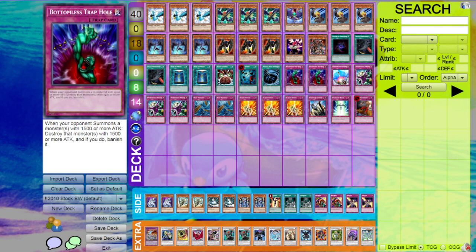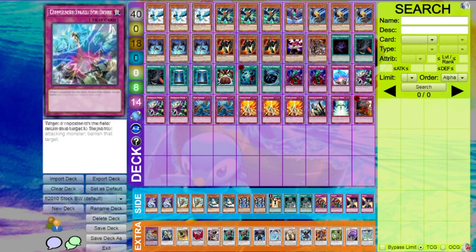Onto the traps, we played 14 traps — a good amount. Two Bottomless Trap Hole, just really good against the mirror. Any kind of mirror — Vayu, pure, hybrid — you just get their big monster out of play. They go for their Armed Wing play, you just Bottomless it and it's gone. Really solid card.